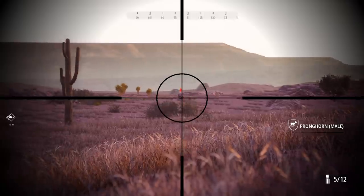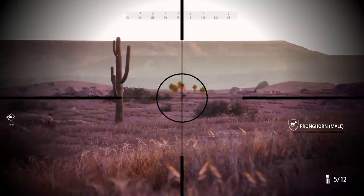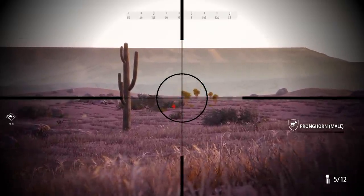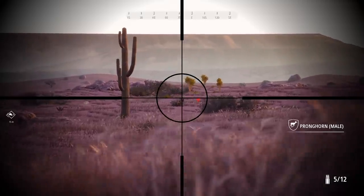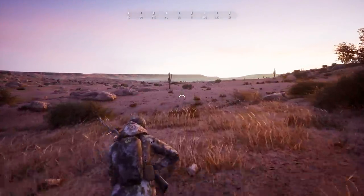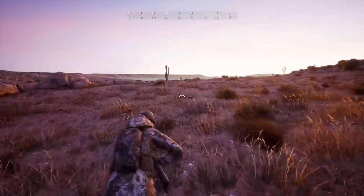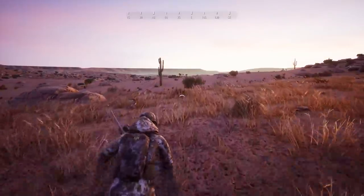Pretty sure we got him good. There's kind of an indicator with the shot and when it turns red it's actually a kill shot — I believe I saw that red indication so hopefully we got him. I did have some issues last time finding animals I shot if I didn't go directly to them, so we're going to head over there and see if the dog can maybe help us out.